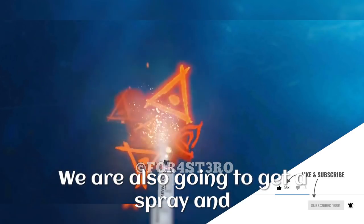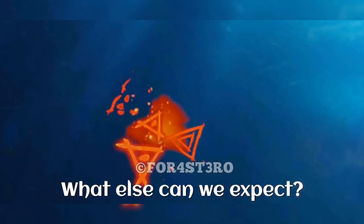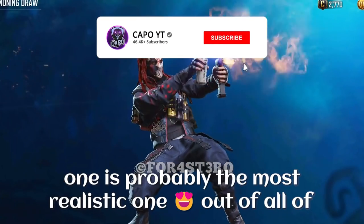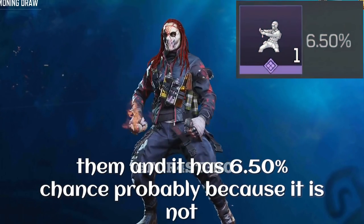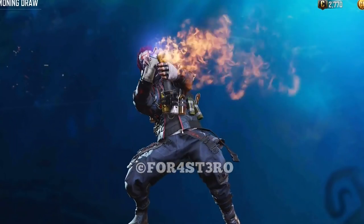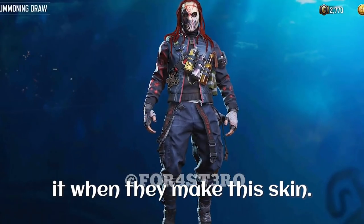We are also going to get a spray — another Illuminati type spray. It looks a bit meaningless but the name says it all: 'Mind of a Maniac.' The spray has a 5.5% chance, which is pretty low. We already have a couple of fire-themed emotes but this one is probably the most realistic out of all of them, and it has a 6.5% chance, probably because it is not a very long emote. The name says Pyromaniac, and these types of things are so popular in concerts. The character skin looks familiar to Slipknot and the emote too — maybe that's not a coincidence and they really thought about it when making this skin.